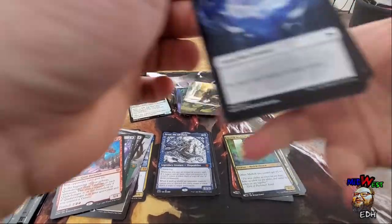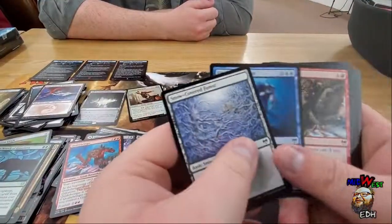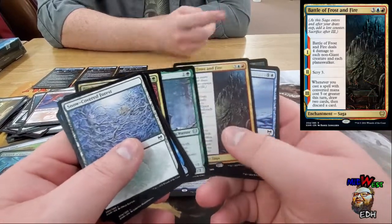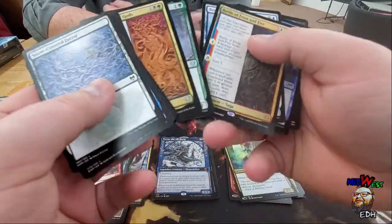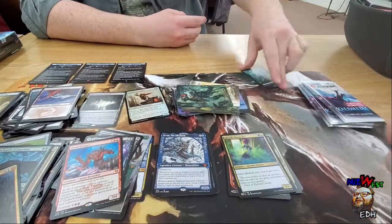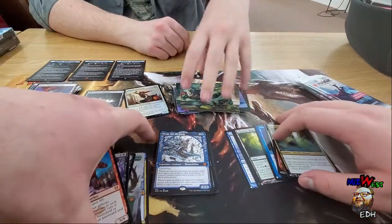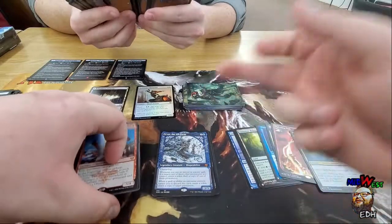I do kind of get sick of the fact that they're pushing the power level of green and blue too much. Anyway, so far this box — we have three packs left — and we've got one, two, three, four, five, six, seven, eight, nine mythics.